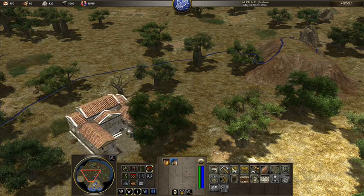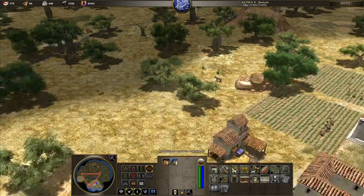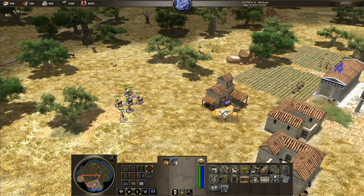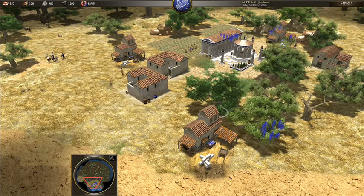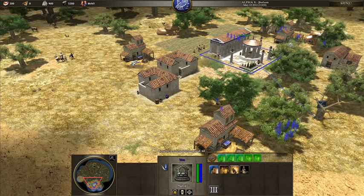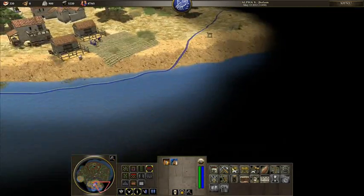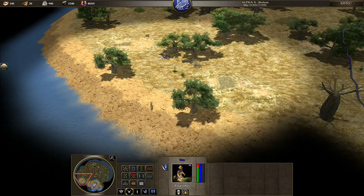I'm going to come up here and build a barracks — or at least I would if I had the wood for it. I might not need quite so many people. I'll take some of these women over here and send them to chop down some more trees.